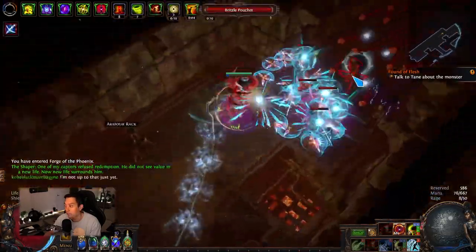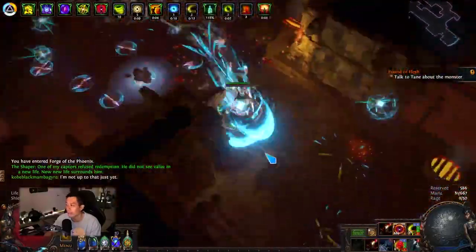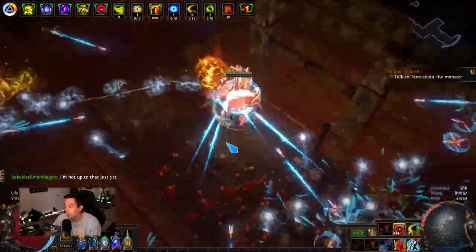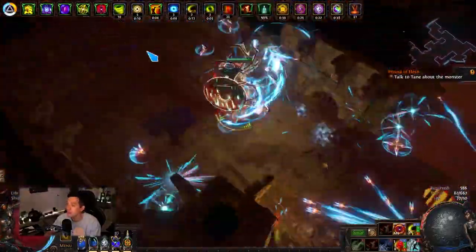A lot of people have just been doing Outlaw farming nowadays, trying to find the fastest way to make it through the map, get the sanctum, and do as many maps as possible. You can see the damage is at around 200,000. When you press your flask with Soul Thirst, you gain the Soul Eater buff until the flask duration runs out.